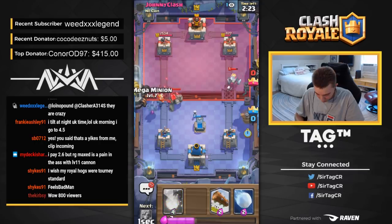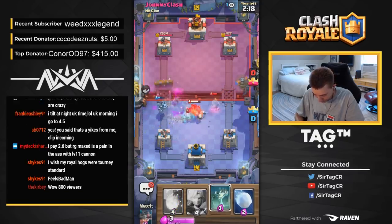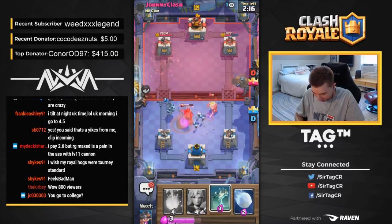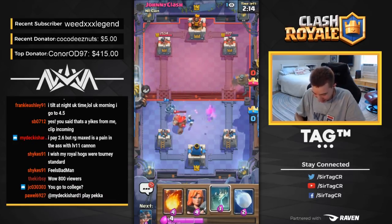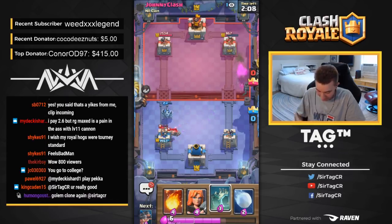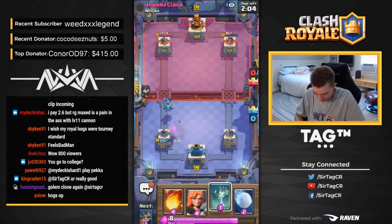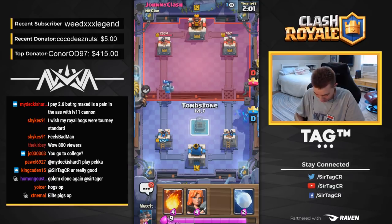I'm going to go in for Mega Minion. I do have to Log that — otherwise the Wizard would kill the Mega Minion. That Log was beautiful. I knew he was going to Clone, but I needed to Log it. I actually got really lucky hitting a Cloned Wizard. This guy is insane going for a Cloned Wizard — after going in for a Golem in the back I guess I should have expected that.